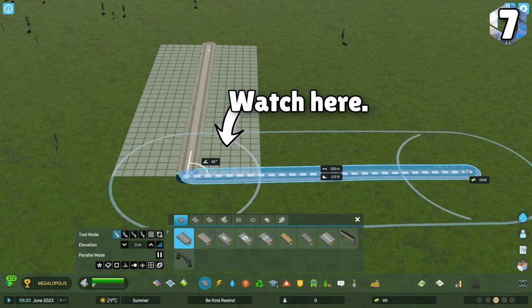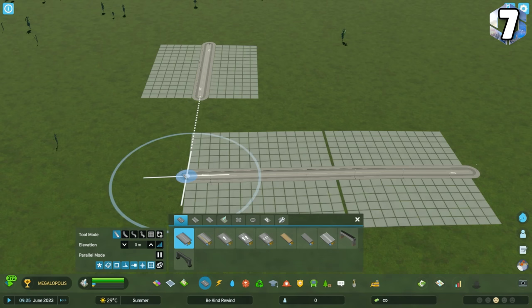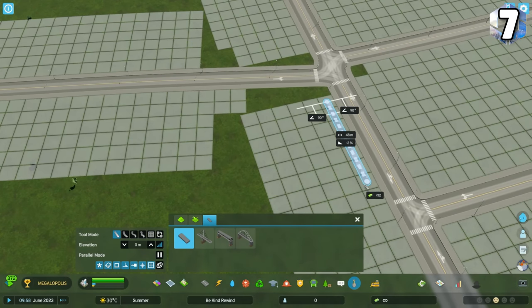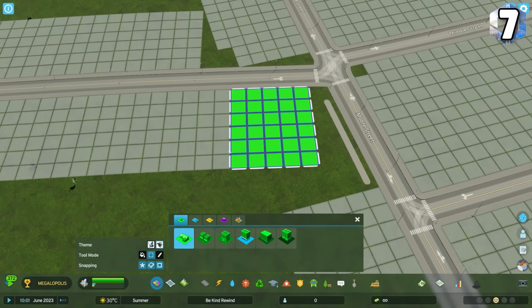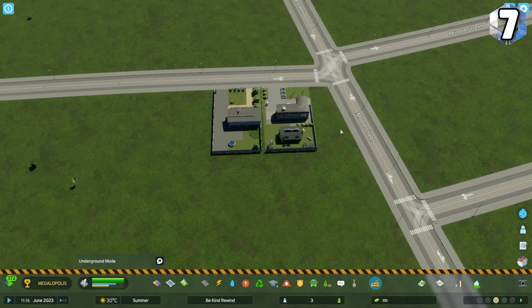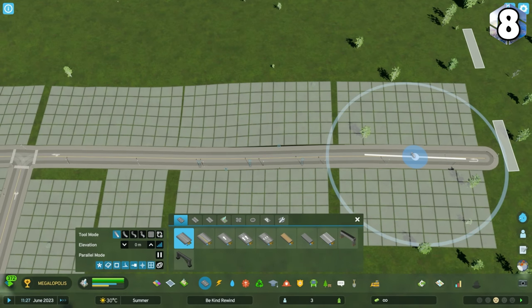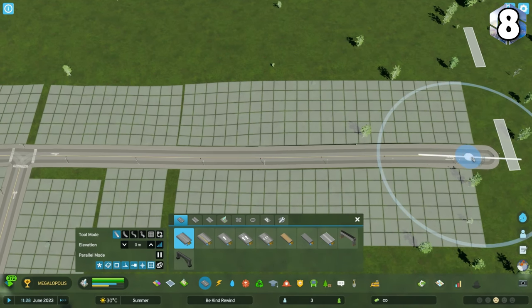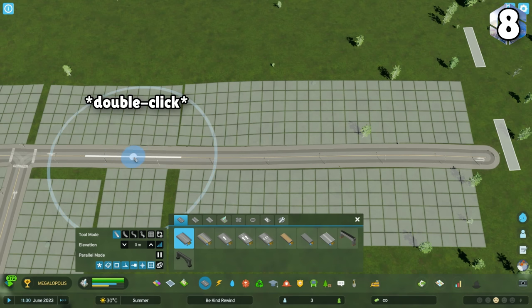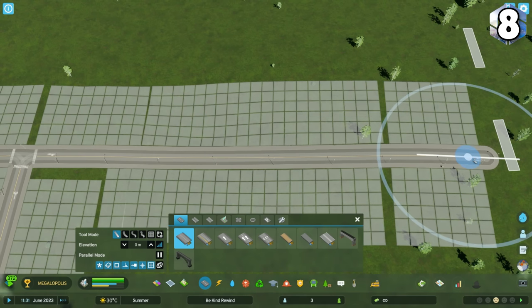Zoning generally prefers the first road placed when deciding which road to attach to — you can use this to your advantage when laying out roads. You can also lay out roads however you like and force the zoning with in-game paths. You can delete the paths once buildings have zoned in without interrupting them. You can adjust zoning square gaps by double-clicking different spots on your existing road with the draw road tool selected. Most of the time it will move the gap to where you double-click.